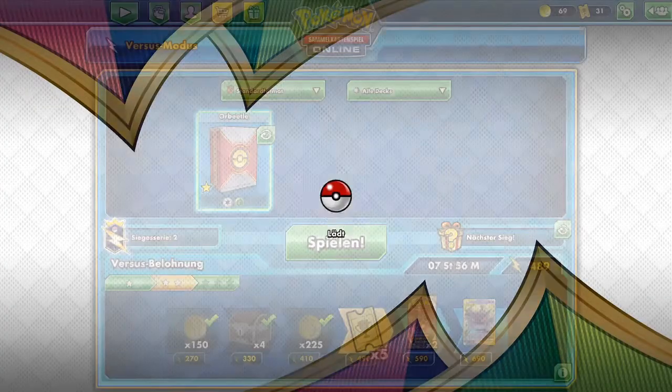Maybe I'll also cut the Crushing Hammers — I'm not sure if I need them in the deck. They're good against matchups like ADP or Eternatus to save a few extra turns, but I'm not sure if that's the right play.